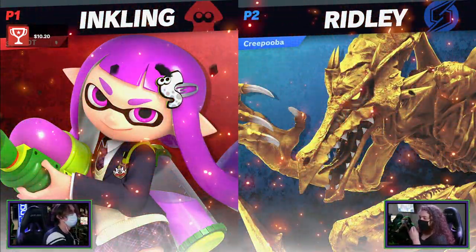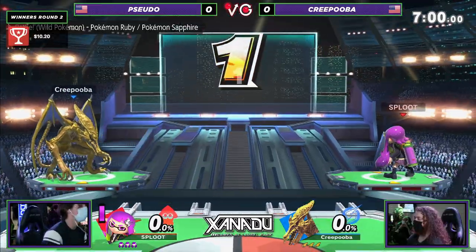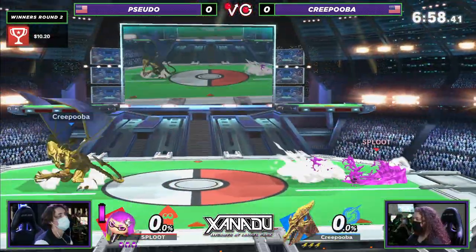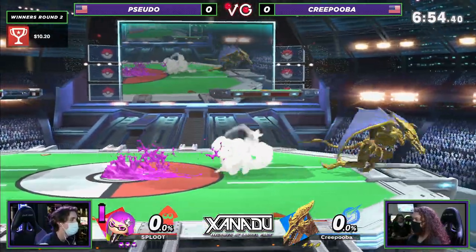Once you know the gimmicks of this character, once you know their game plan, it's a little bit easier to stuff that out. I do think it's interesting that Inkling was buffed in the final patch — I think that Splattershot's range especially in this matchup might help just keep Ridley out.